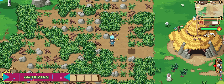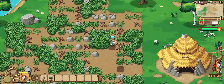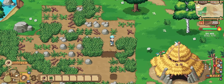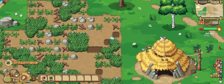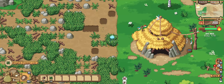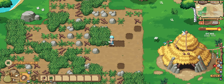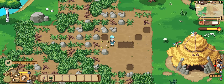Let's talk about gathering. Roots of Pacha does this a little bit differently, and it's something that I like a lot. Usually with these types of games you start with a hoe, an axe, and a pickaxe — each does a different thing. Well in Roots of Pacha you have a sort of multi-tool for simple tasks called a hand axe, used for chopping wood, tilling the ground, breaking rocks, cutting grass, and harvesting crops. I love this concept — you don't have to juggle so many tools and it works really really well.